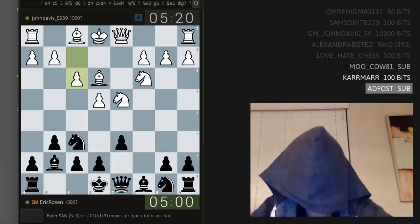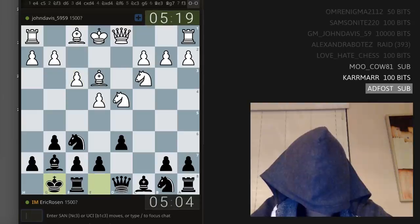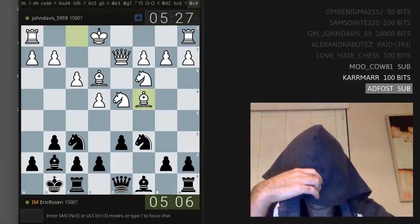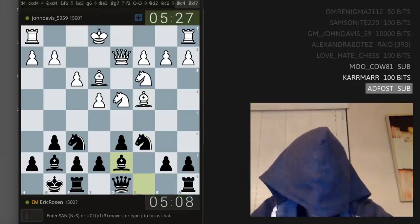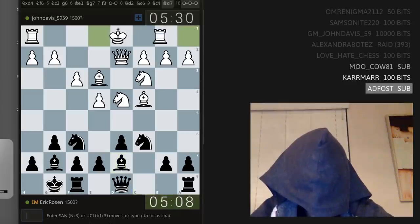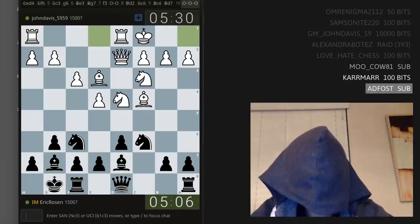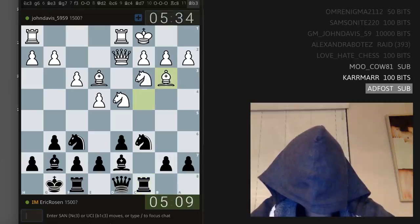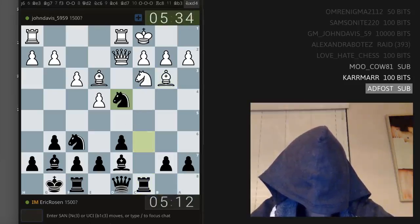I was teaching a student this earlier today. Short castle, queen d2 — yeah, knight c6, bishop c4. This is all still kind of prep. Bishop d7, long castle, so long castling. Rook c8, bishop b3 — this is still theory. Knight takes d4, bishop takes d4, b5.